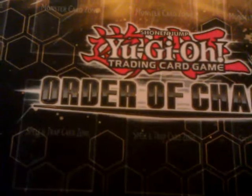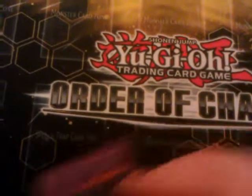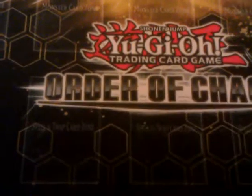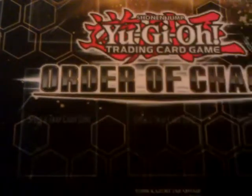Extra deck: got Catastor. Two Blade Armor Ninjas to try to double attack for a game. One Utopia. One E-Hero Gaia — the Earth Omni-Hero. Great Tornado — the Wind Omni-Hero. Elemental Hero Nova Master — the Fire Omni-Hero. Two The Shining because he's boss and he's the Light Omni-Hero. Absolute Zero because it's really crazy, plus it's the Water Omni-Hero — it's really great when you Mask Change him into Acid because your opponent's entire field explodes.